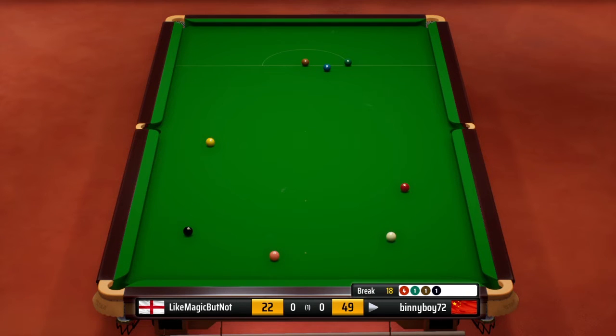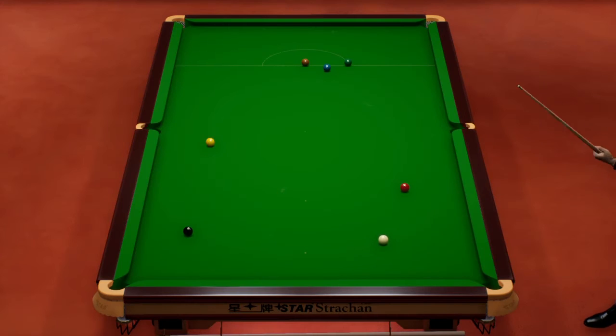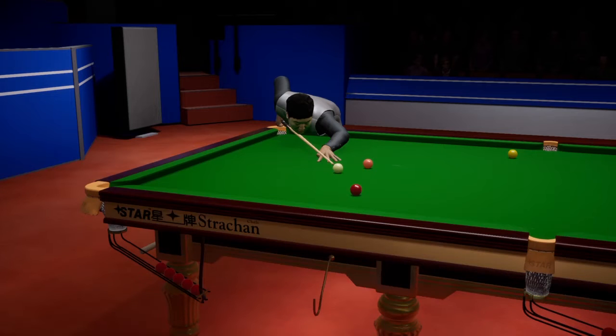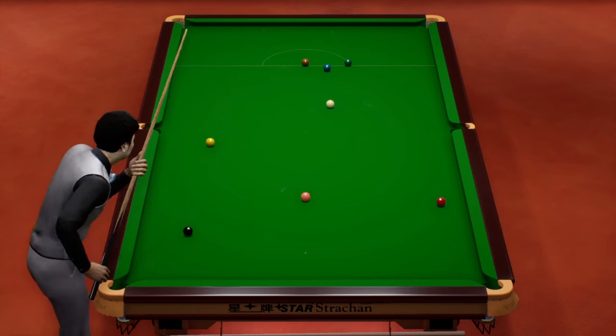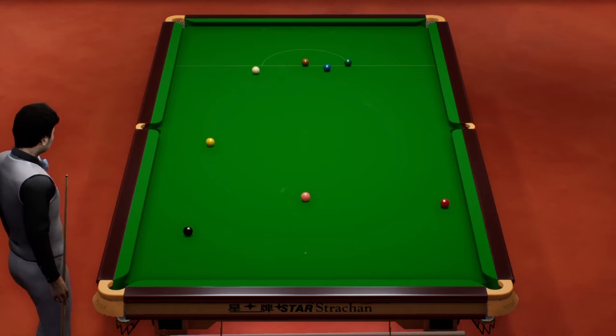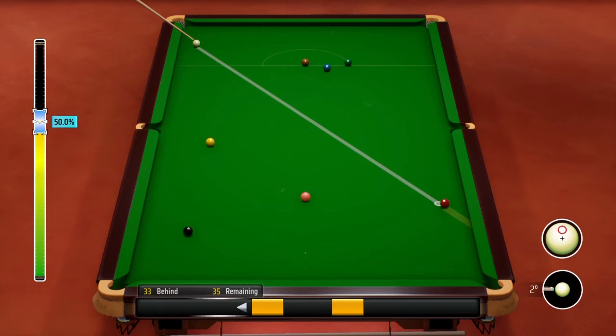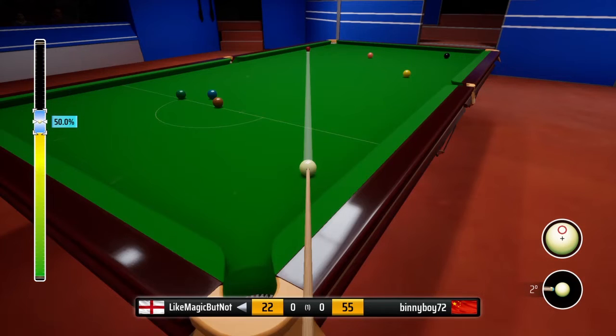Now then, do you play the yellow here and guarantee yourself getting onto that red? Because with the pink, you're not guaranteed. No. He looks straight on the pink. I think I would go for the pink here. He is going for it. And he looks like he's fluffed it, though. Not ideal. That was always my problem with the pink there. I think if you play the yellow, you're always guaranteed to have at least a shot on it. So he's 33 in front, 35 on the table. He just needs the red.